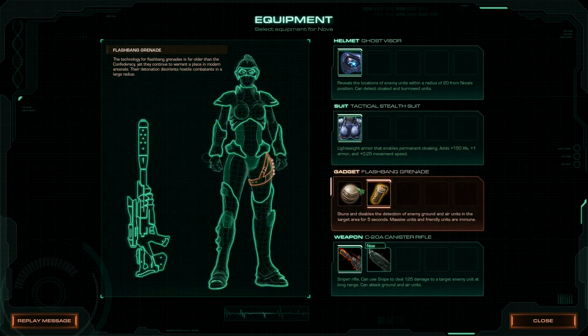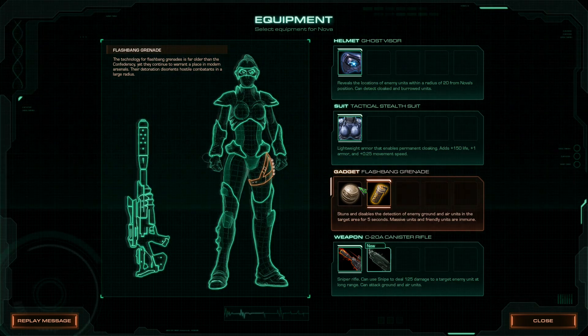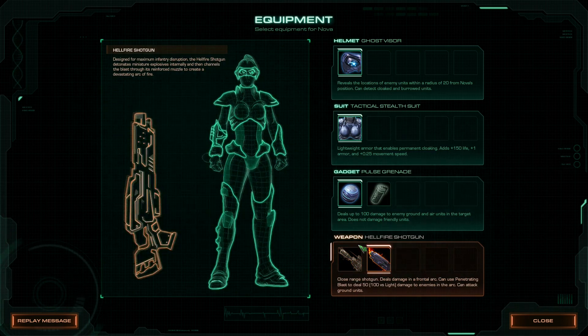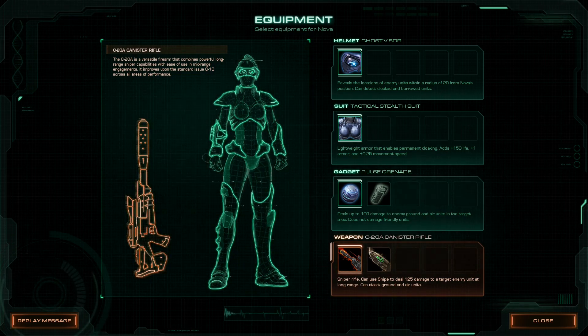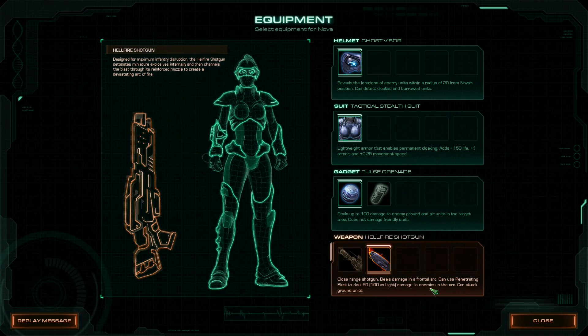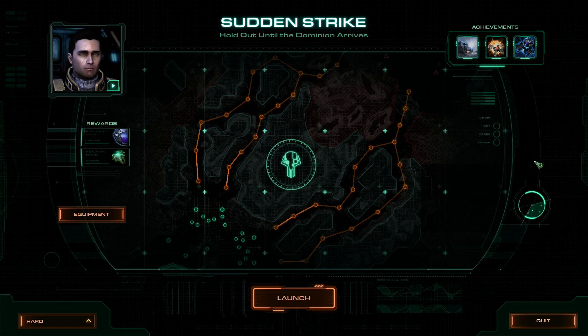Pulse grenade or flashbang for stuns and disables. I think I'd rather go for the damage really. I can go for the sniper rifle or a shotgun — Hellfire shotgun. Can use snow, can attack ground and air, close range, deals damage in the frontal arc. Can use penetrating blast to deal 50, 100 against light. Can attack only ground though. Could be fun to try. Let's roll shotgun.